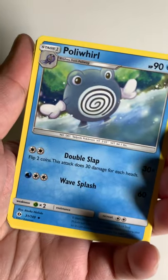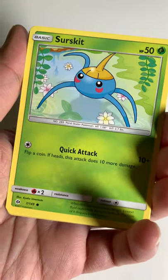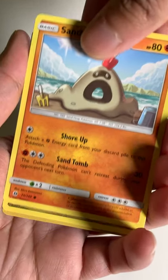You got a Dark Energy, Crushing Hammer, Poliroll, Dragonair, Surskit, Fomantis, and Morelull.